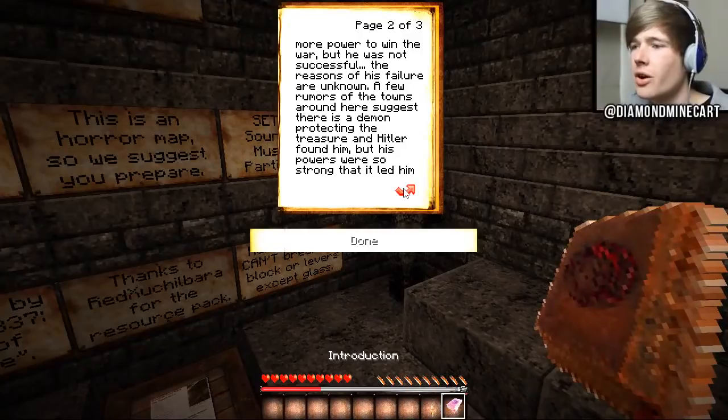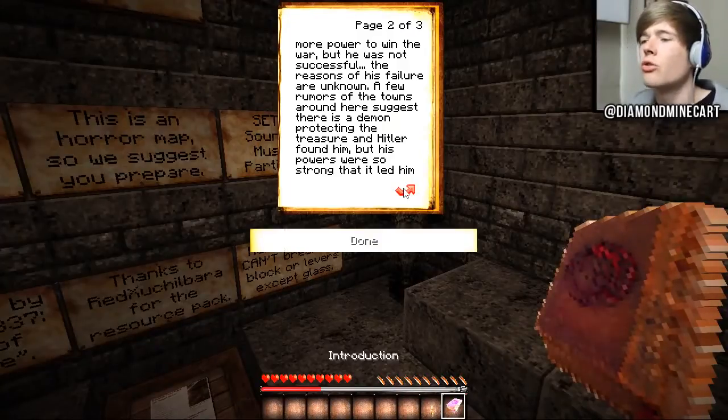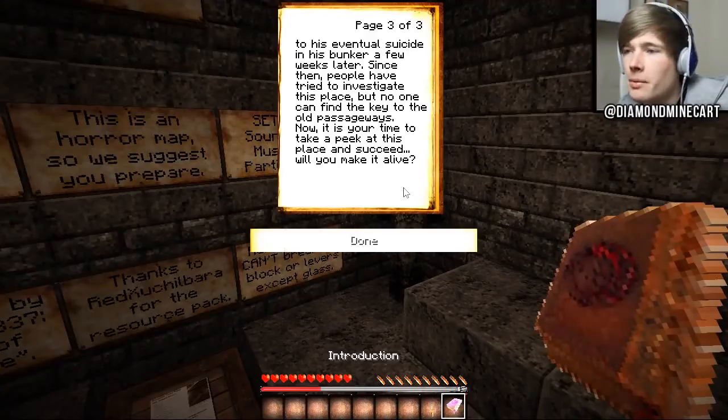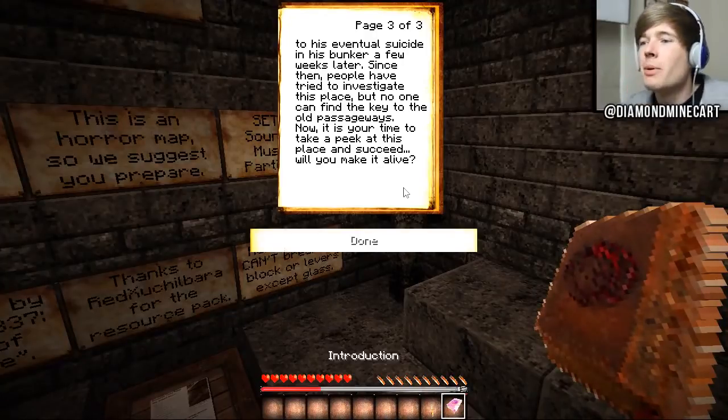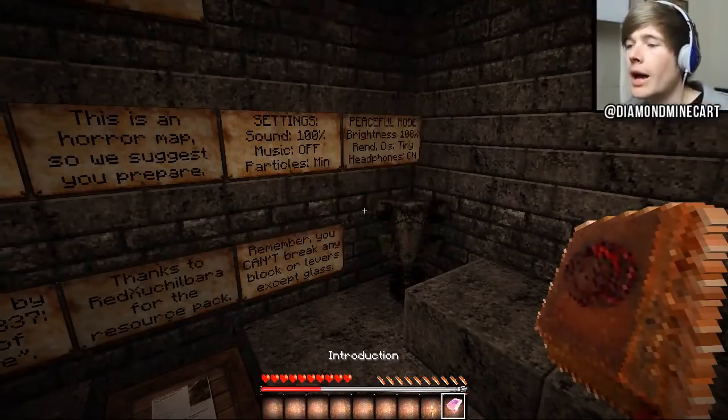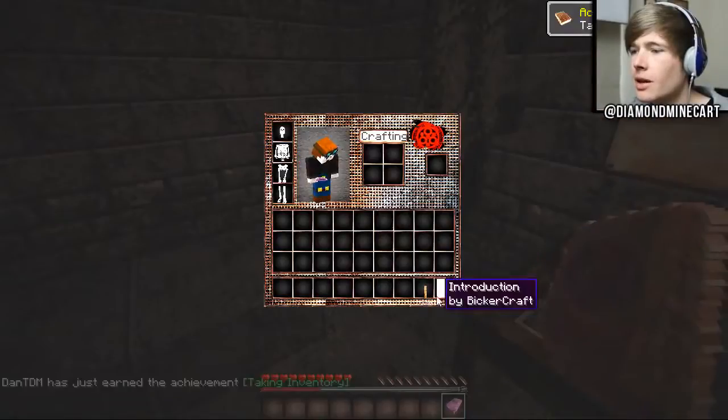The reasons of his failure are unknown. A few rumours of the towns around here suggest there is a demon protecting the treasure and Hitler found him, but his powers were so strong that it led him to eventual suicide in his bunker a few weeks later. They're going with the Hitler story on this - this is borderline, but I'm going to be playing it anyway. Will you make it out alive? Oh damn, I am scared. Let's keep this in our inventory, I guess.